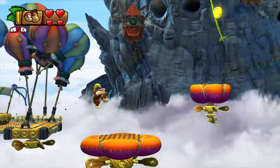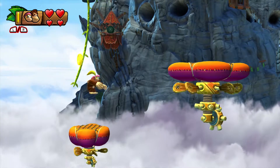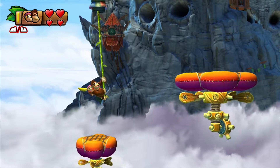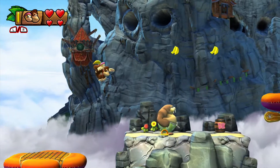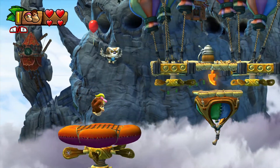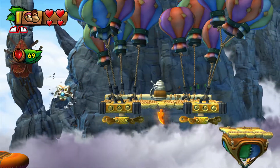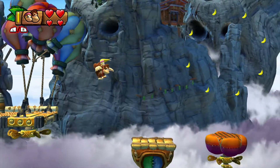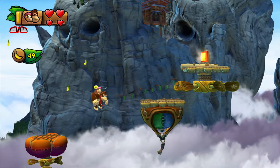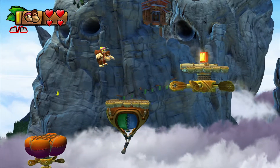Up to go. There you go. DK can kind of reach mine instead of just out of reach — like he'll sort of teleport himself over. It's easy to get that thing, you just stay on that balloon platform.